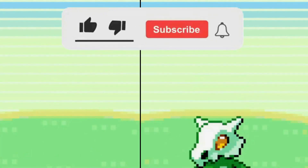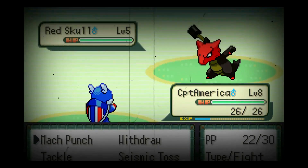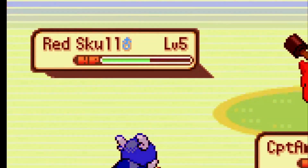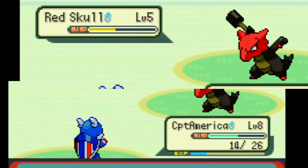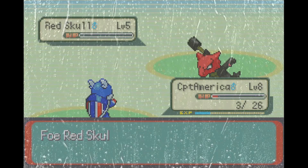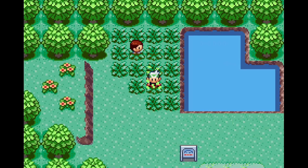Be sure to subscribe if you want to see more of these types of videos and leave a like as it helps the channel a lot. Then we faced our starter's real rival, Red Skull, and it literally went down to the wire. We exchanged attacks — and even with minus one attack and defense, we took him down and won our first rival battle.